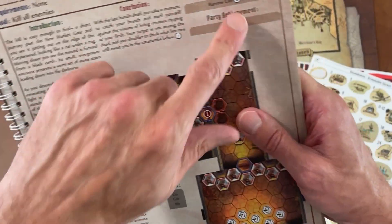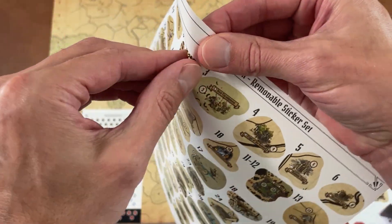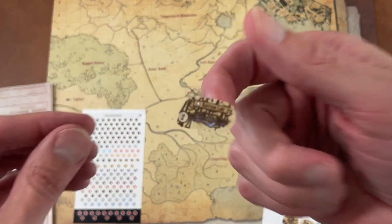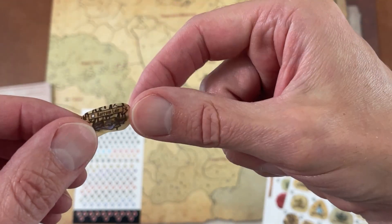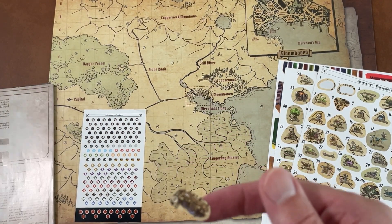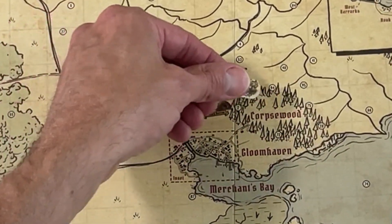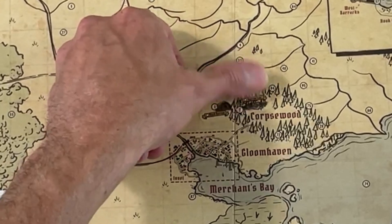Next one — when you defeat the first scenario, you unlock the second. So we'll peel that off. That one came right off. And that is Barrow Lair. So let's place that one here — it goes right on Corpse Wood.